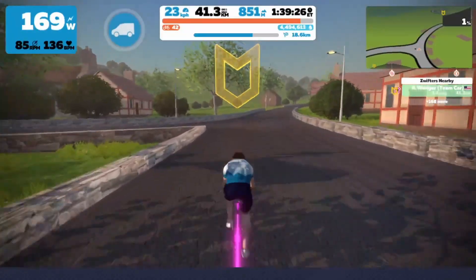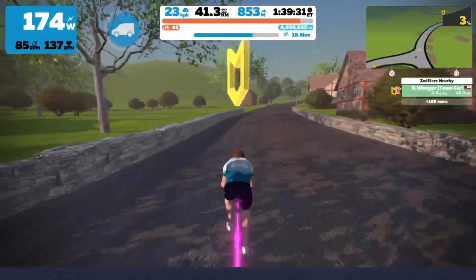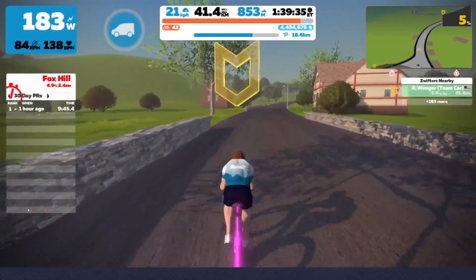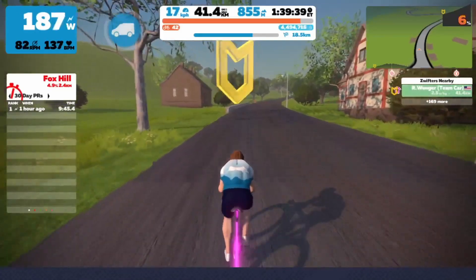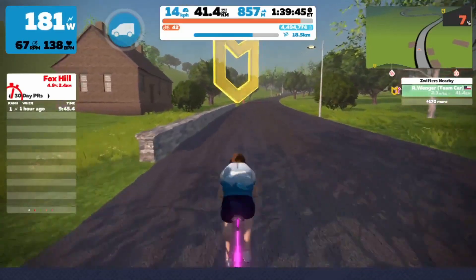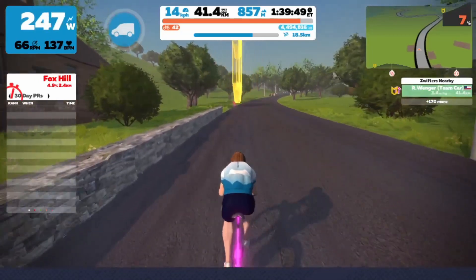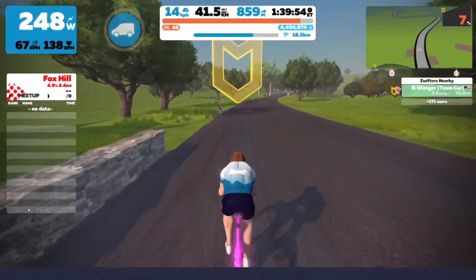Here we are coming back up on those buildings before Fox Hill — you do kind of meander around a little bit before you get there, with some very gentle rolling hills. This final Fox Hill is going to be an incredibly difficult climb — people are going to be going full gas. Try to hang on at the bottom if you're with a group and see what you can do over the top. Good luck to everybody this week.